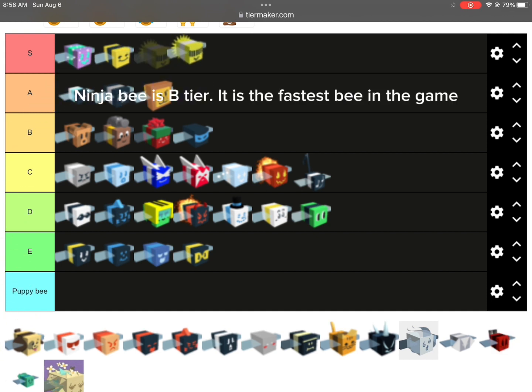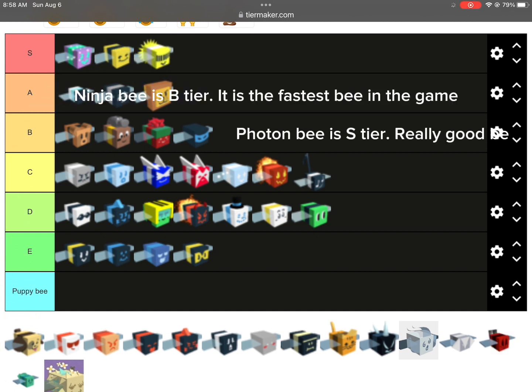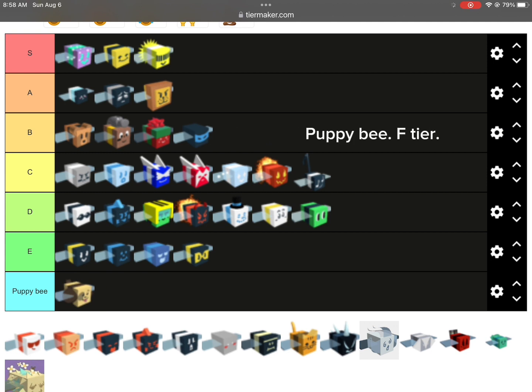Ninja B is B tier. It is the fastest B in the game. Really good B. Puppy B — F tier.